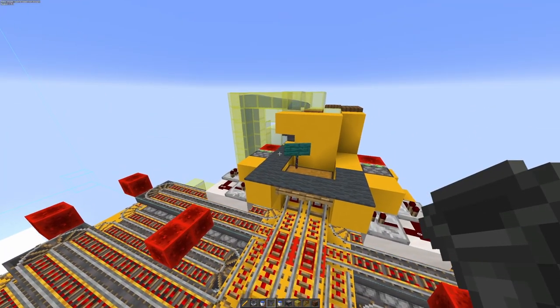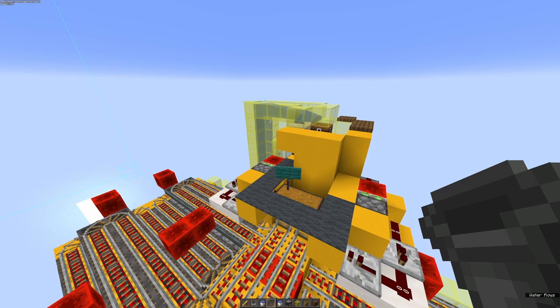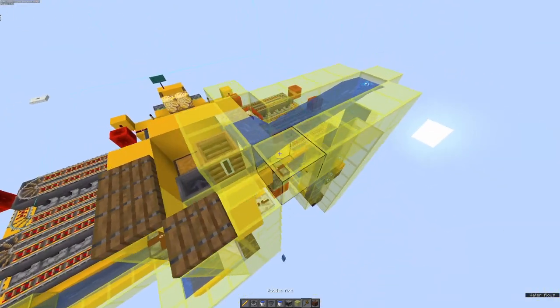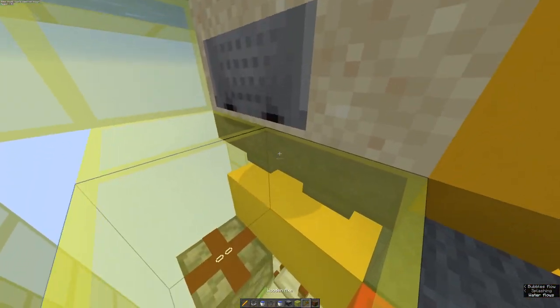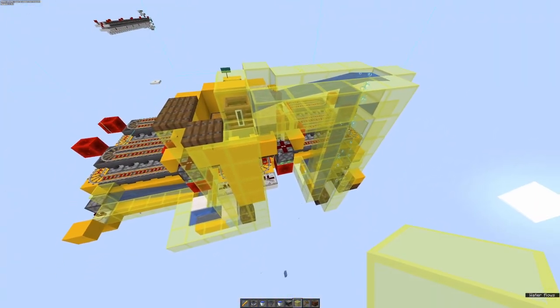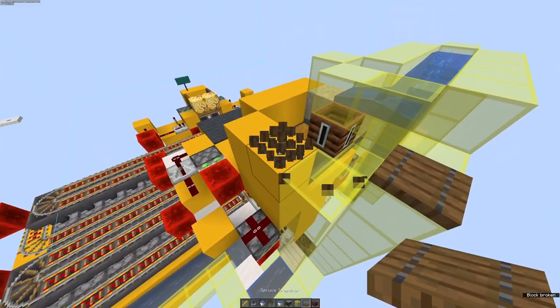The fix for the output chest is a slightly less glamorous fix unfortunately — it was just something that was overlooked when I originally made it. Your options are: one, remove the output chest and stand there picking up items, which isn't ideal and isn't my recommended option. The other option is to reroute the water stream a little bit closer and then have it go up and split the output into a hopper minecart that splits into two hoppers going into the double chest — so it'll run at double hopper speed as opposed to single hopper speed, which should keep up with the dropper speed.